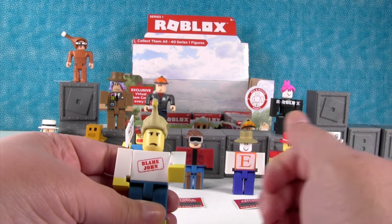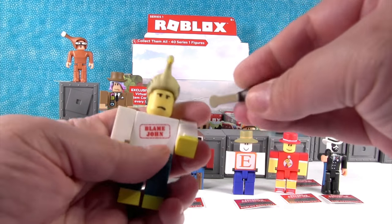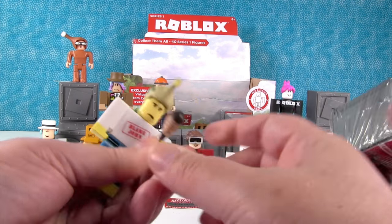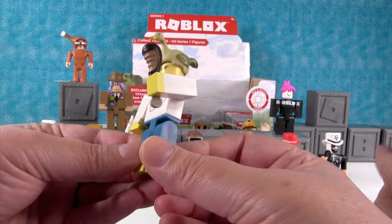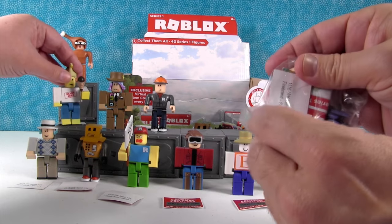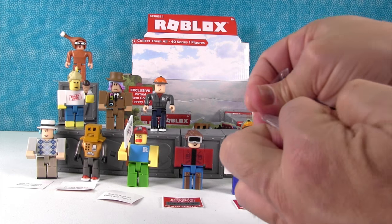And he has an accessory — a turkey wing or a duck wing. Because you should always wear a duck hat and eat a turkey leg, because that makes sense. He's going to stand on the R because he's awesome. Blame John!